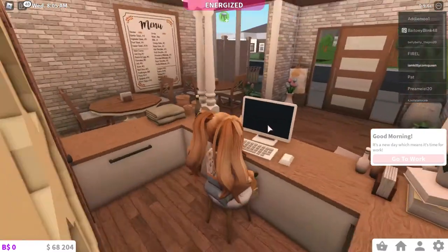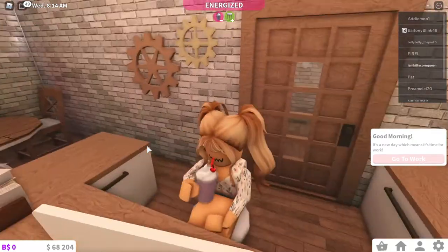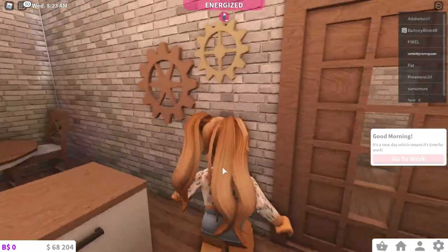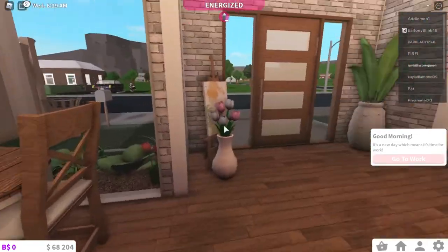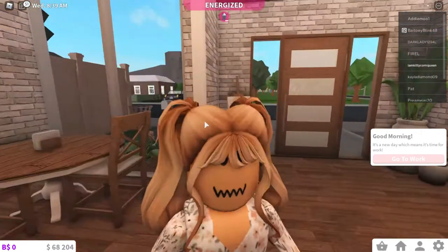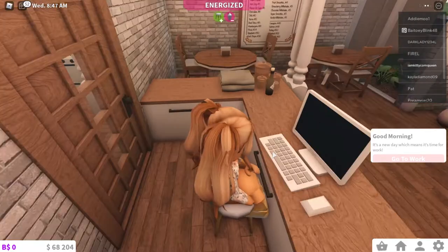I added a PC because I couldn't afford a cash register, and I also added this cute little strawberry drink — a strawberry Boba, to be exact. I added these pillars because I think they're super fancy, and there are bar stools here too. Over there is an area where the staff can enter, sit, and take orders.